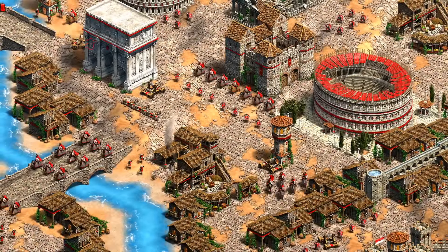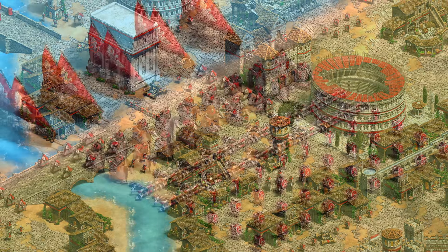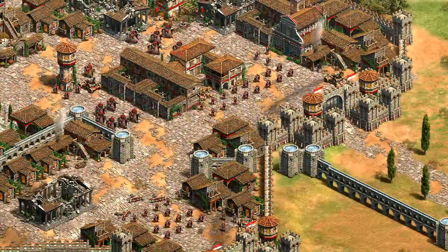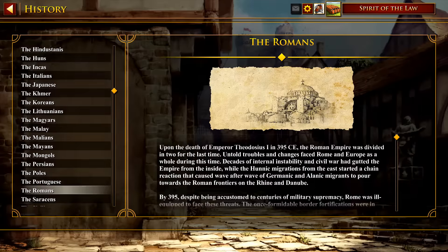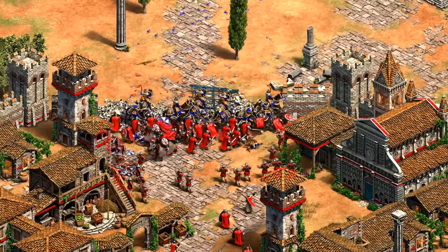Hey guys, Spirit of the Law here. In this video we're going to be looking at the newly introduced Romans and the historical inspiration behind their units, texts, and bonuses. We'll be covering everything from the depictions of the legionary and centurion units to how realistic scorpions are for the Roman army, and then end with a look at their navy and architecture. Romans were a controversial choice for the game, with the original Age of Empires 2 box explicitly stating 'Rome has fallen and the world is up for grabs.' Others argued we already had Romans in the form of the Byzantines. The Romans in AoE2 specifically represent the period of rapid decline for the western empire between 395 and 476, dates noted within the in-game history section, though there was also inspiration taken from the earlier empire at times.